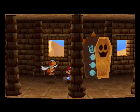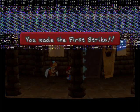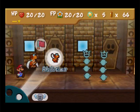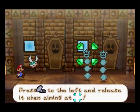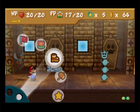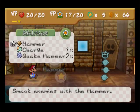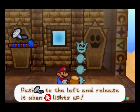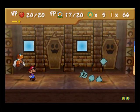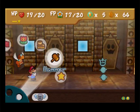Alright, these coffins are gonna come to life. I'll attack him. Alright, these are the new enemies — these guys can also poison you. We're not gonna let that happen.